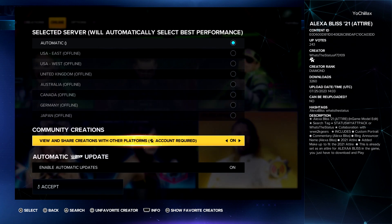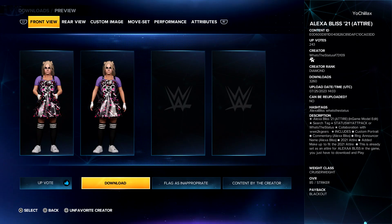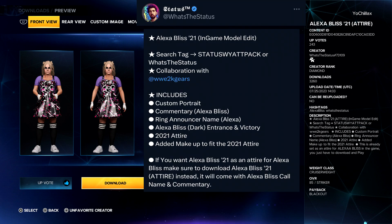As always, if you're new here, make sure you're linked to a 2K account. Go to online options and check that crossplay is on so you know for a fact that you can download Alexa Bliss, uploaded by What's the Status.